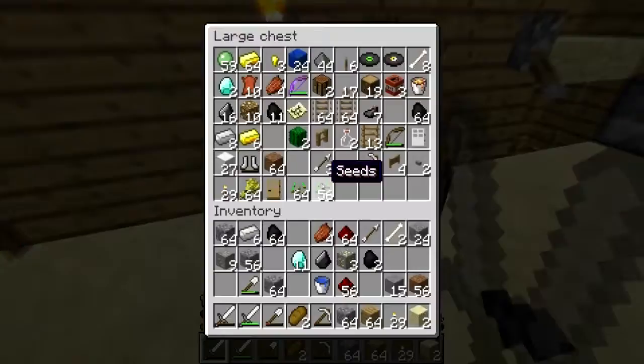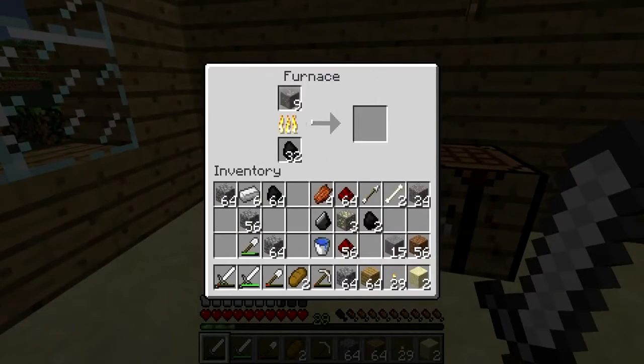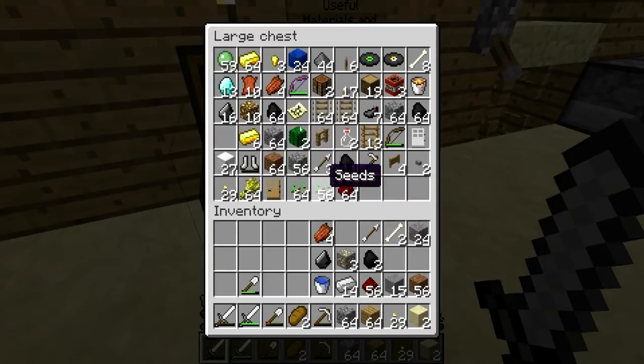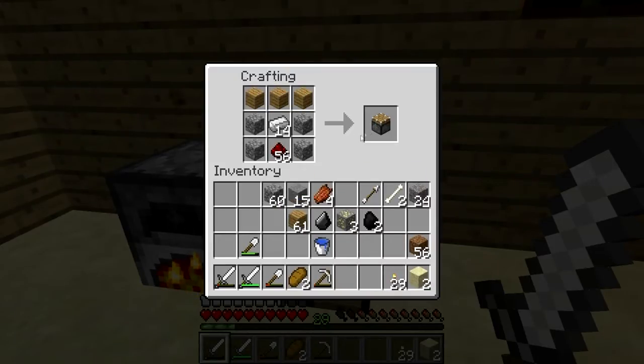Now what I'm going to do is go ahead and put these diamonds in this chest and smelt some iron up. We'll put the rest of this stuff in this chest for now for safekeeping. We'll need a few iron ingots and a little bit of wood and cobble — so we've got all we need to make a piston. We'll just go ahead and do that right now. Piston is crafted like so. There we go.